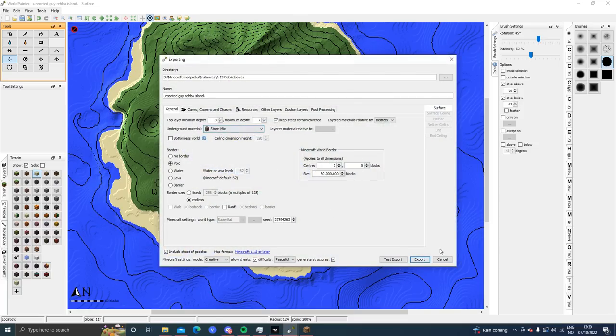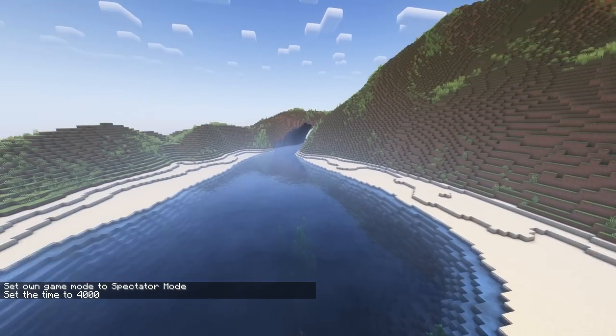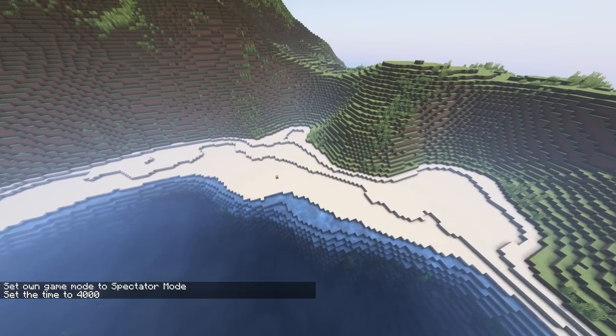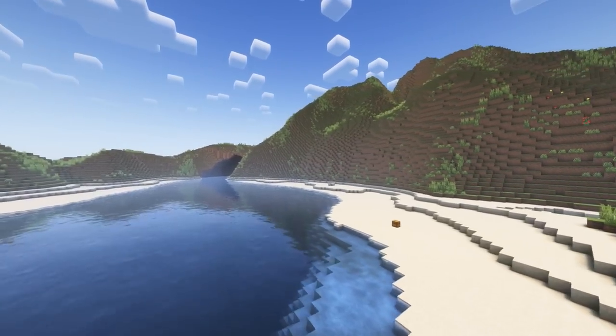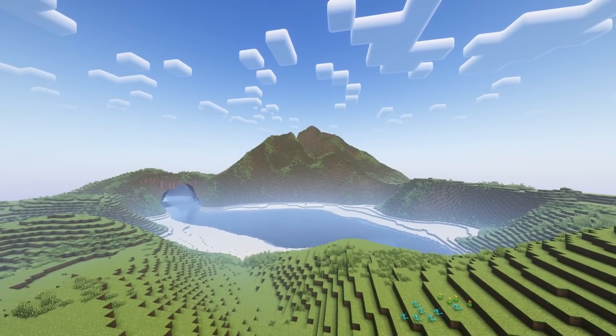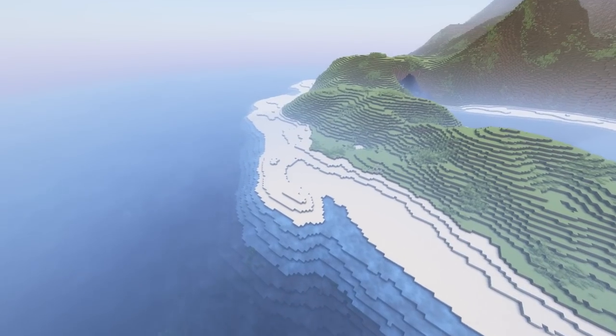I'm gonna use this tool here to switch where I spawn — I'm gonna spawn here now. We're doing a lot of exporting back and forth but I'm just overwriting the previous one, not making a million versions. Let's look at our island now. We've got a beach! The hills are very steep, but the mountain is looking quite good if I'm being honest.